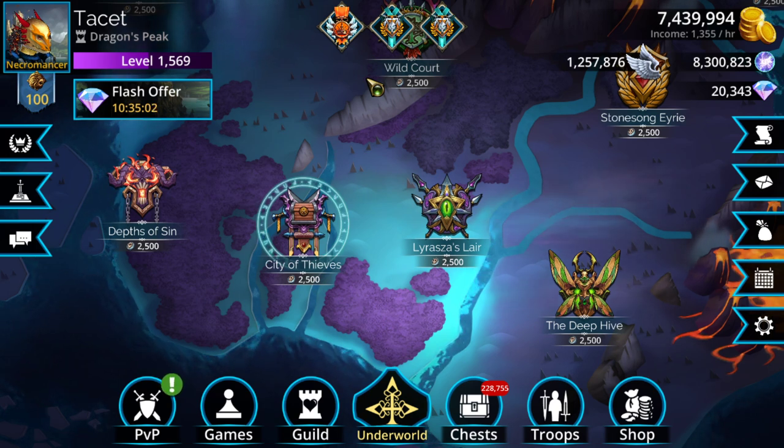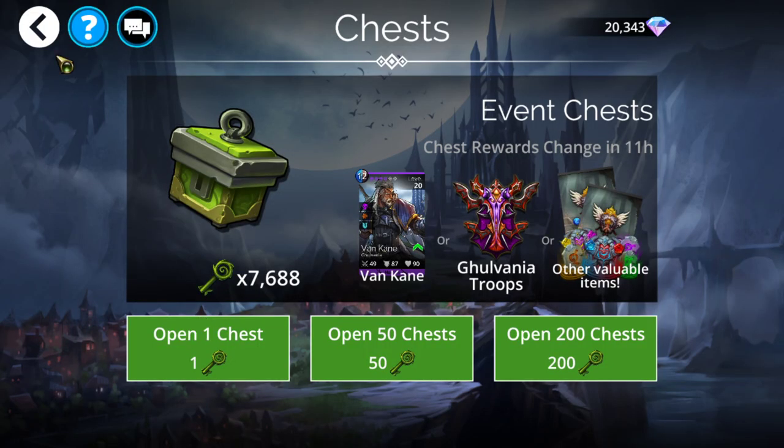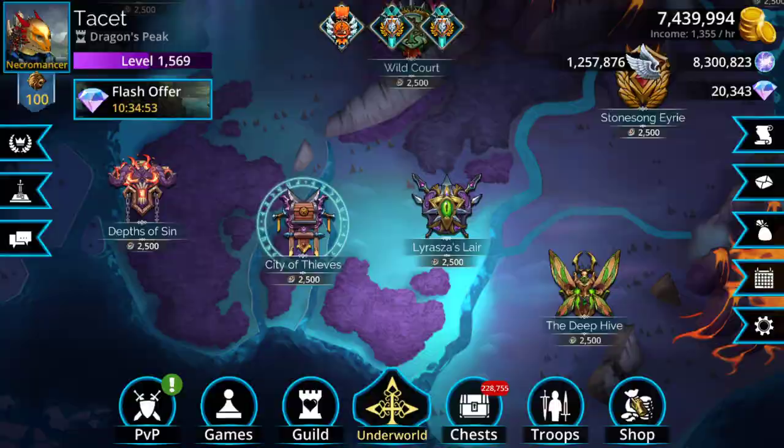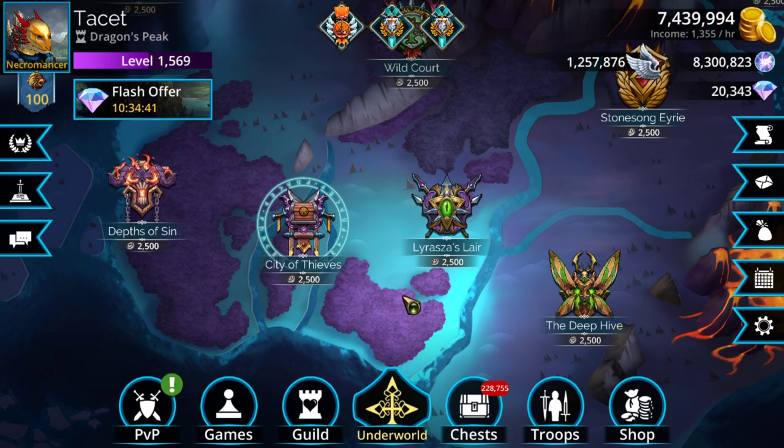Next: Open two event chests. This is pretty straightforward — go to chests and open two event keys. If you haven't already, Spoils of War can be bought every week underneath the shop menu, under the resources page all the way to the left. It costs glory and you can buy up to 10 per week. You can easily get two event keys for 360 glory total.